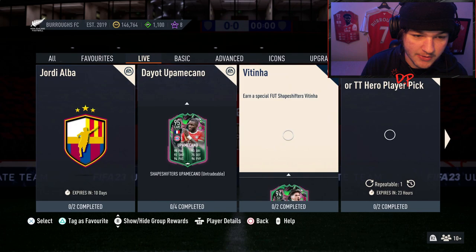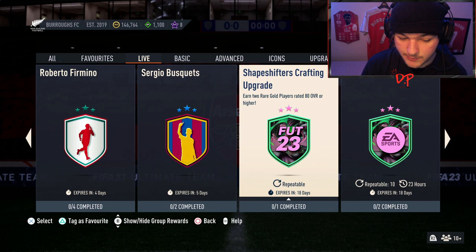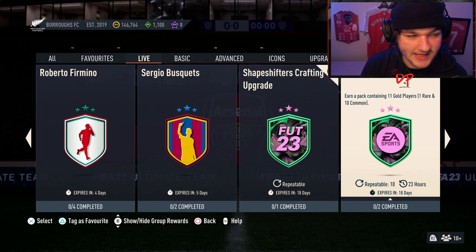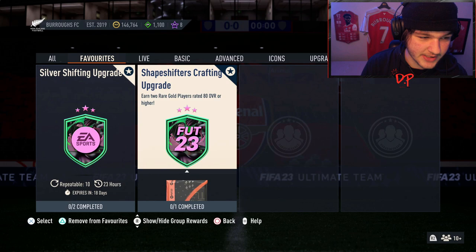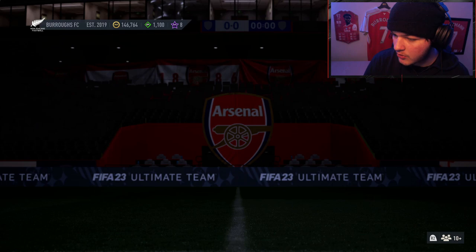Head over to Squad Building Challenges and go to the live tab. There are two SBCs we want to favorite. Scrolling down we find the Shapeshifters Crafting Upgrade — repeatable with 18 days left. There's also a Silver Shifting Upgrade here which gives 11 gold players. We'll favorite both of these and unfavorite others to keep things clear.